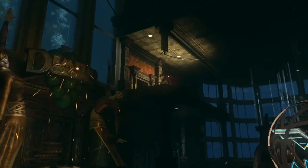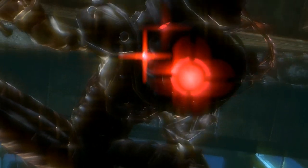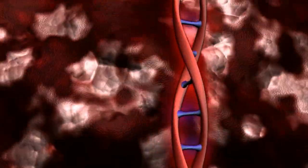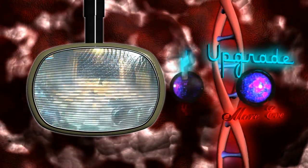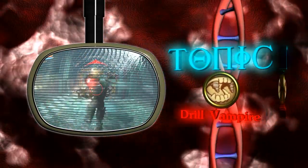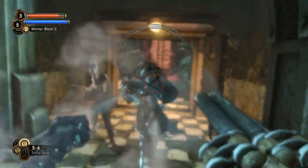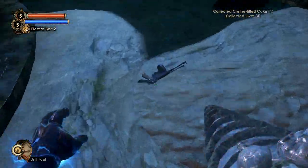Third in line for importance are the Big Sisters. If you're dependent on plasmids, looking into how these freaky creepy girls tick will be very important to you. They grant increased Eve capacity at levels 1 and 2, and free health restoration from gathering Adam at level 3. Also the Drill Vampire Tonic is the reward for completing Big Sister research, which restores health and Eve every single time you hit an enemy with the drill. That's hitting an enemy with the drill — not actually drilling them.